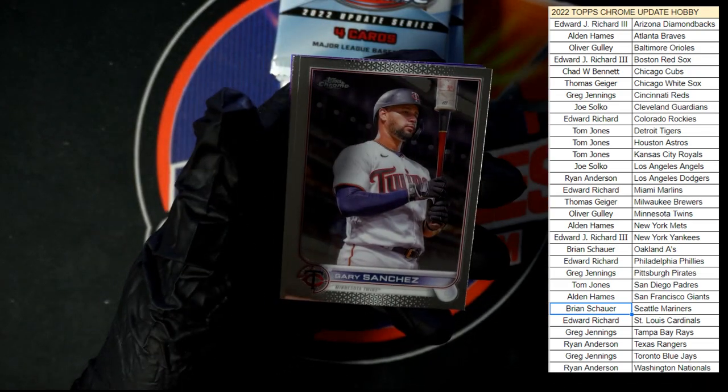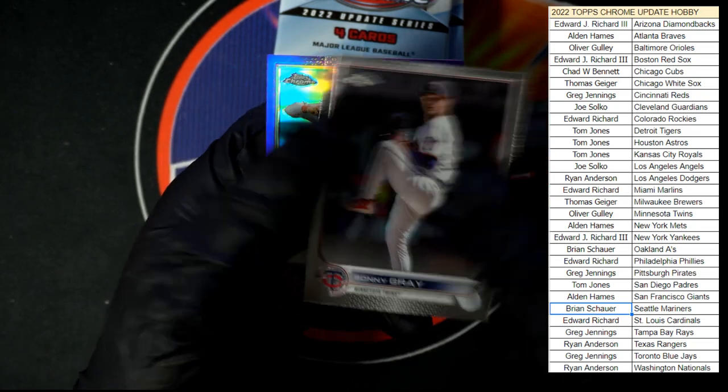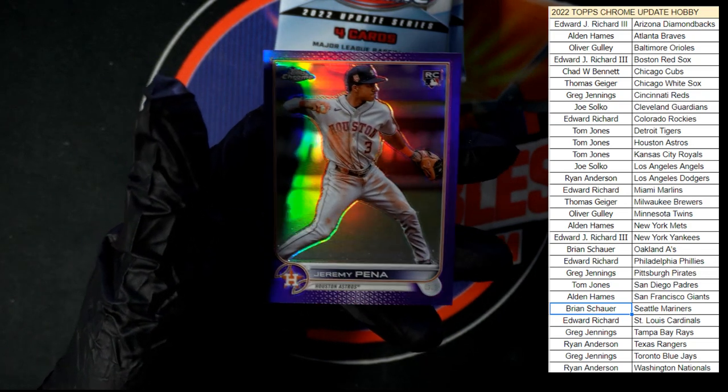The queen to start us off, we got Sanchez, Gray. Nice purple Pena for Houston — going to Tom J on that one.